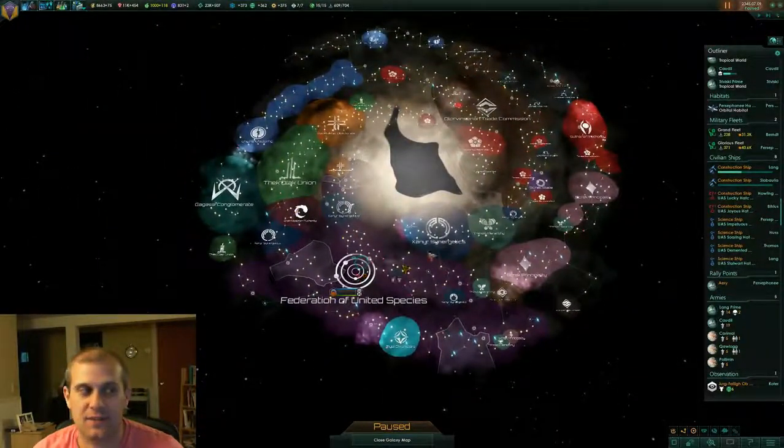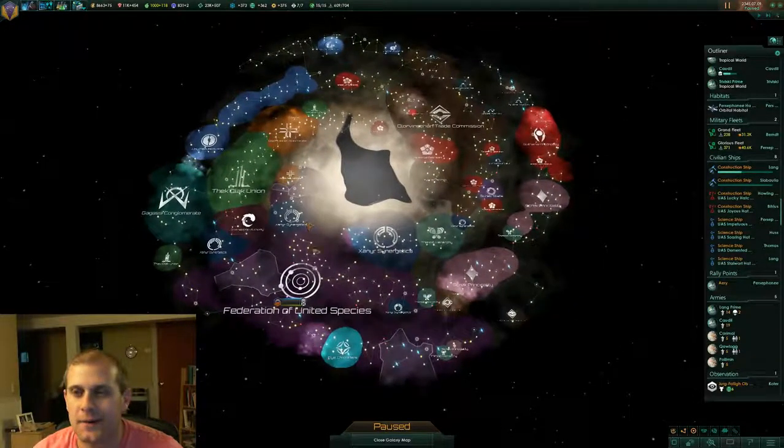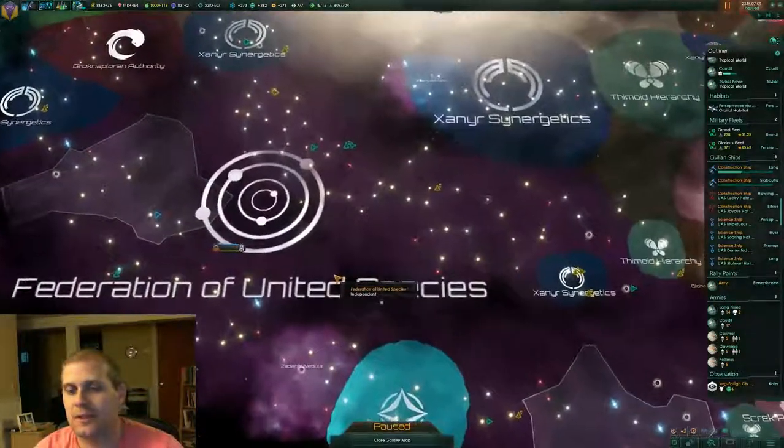As you can see, this is the state of the galaxy as we have it. We're doing pretty good on the southern side, holding our own. I'm a little worried about this trade commission up there — they're getting pretty big. But the rest of these guys are pretty small. We should be able to handle it unless they form a giant alliance of some sort. So let's scroll back down and see.